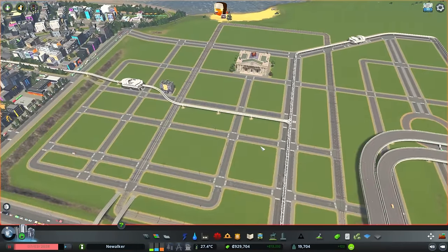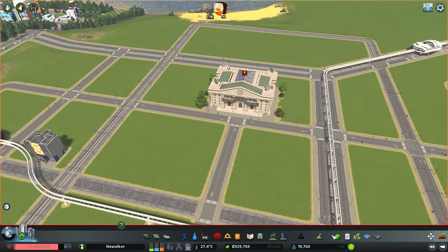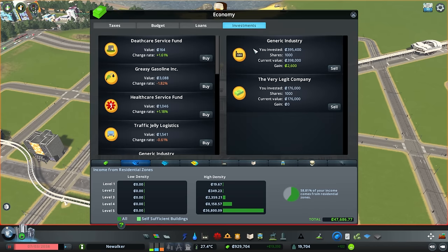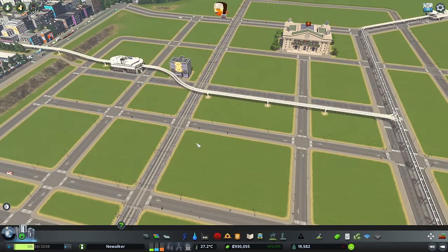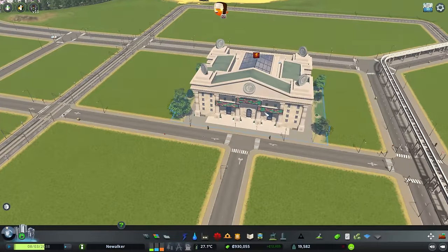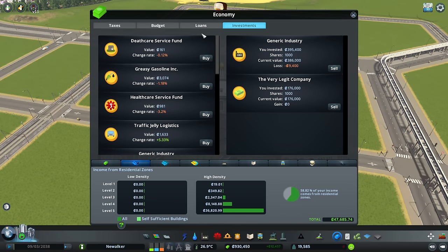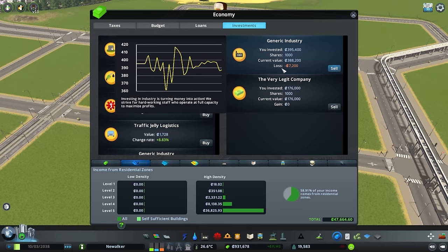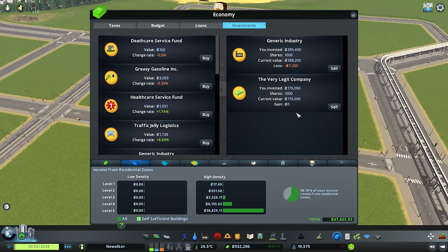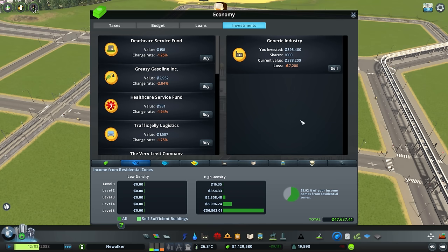Let's see how our investments are doing. Not enough electricity — we don't need to worry about that. We need to make some money here because now we can zone this whole area, unlock all the new parks, and level up our buildings. So manage investments — let's make the time go a little bit faster. We have to make $50,000. Hey, $25,000 — we'll take that. Thank you.